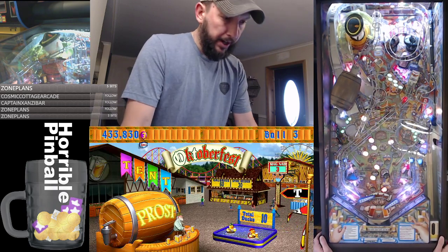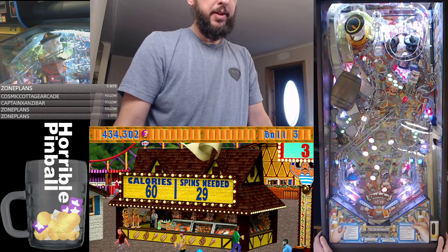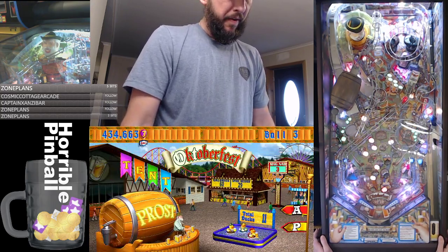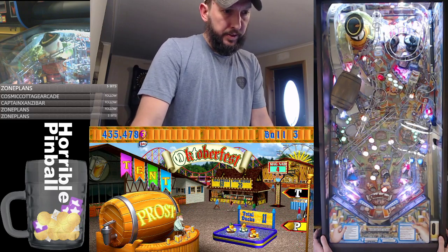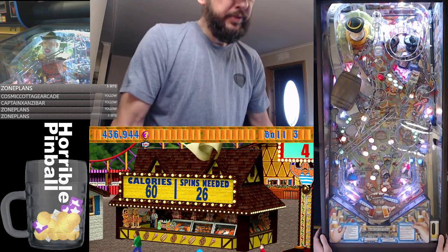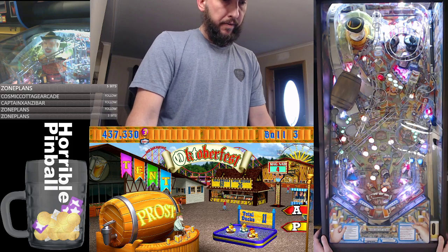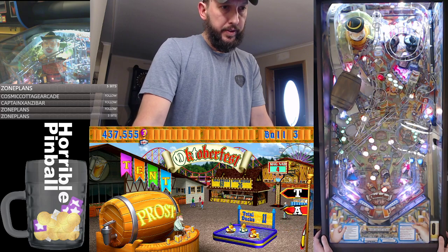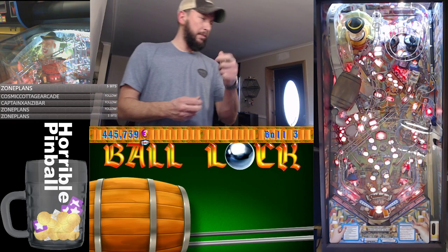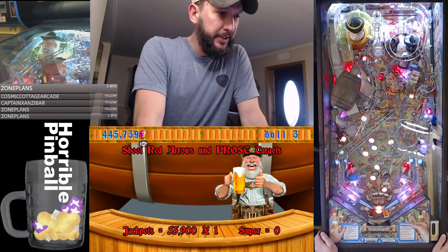The beer barrel lock is open so I've got to shoot it to the right. I can use the mag nab to grab it and stop it - I just stopped it there but missed a shot. There's another mag nab trying to grab the other one. That starts a multiball - this is one of the coolest multiball things ever. It'll drop one in and stir it.